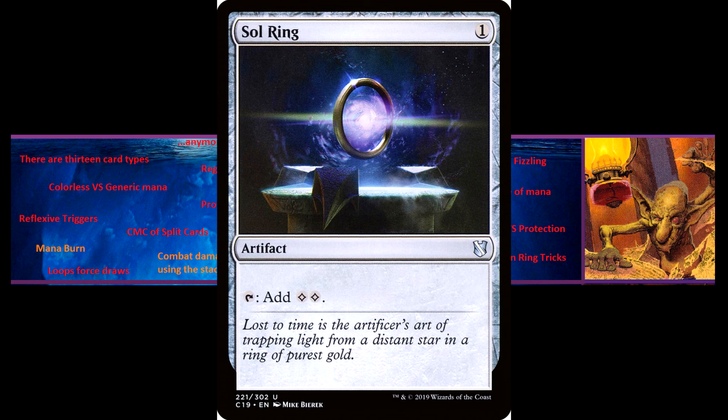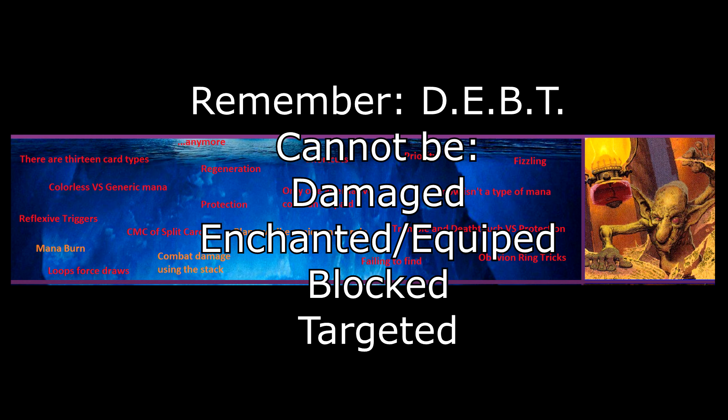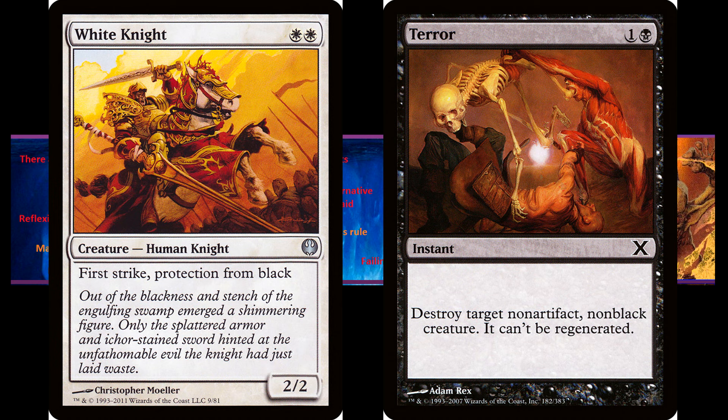Protection is another relatively confusing ability. The confusion mainly comes from what it doesn't do — it doesn't actually stop absolutely all effects from that particular colour. The mnemonic for what it stops is DEBT: something with protection cannot be Damaged, cannot be Enchanted or Equipped, cannot be Blocked, and cannot be Targeted by something with the specified properties. However, if a spell does not do at least one of those things, protection will not stop it. For example, you cannot cast Terror targeting a White Knight because Terror targets. But if you play Damnation, it will destroy a White Knight, because Damnation does not damage or target.